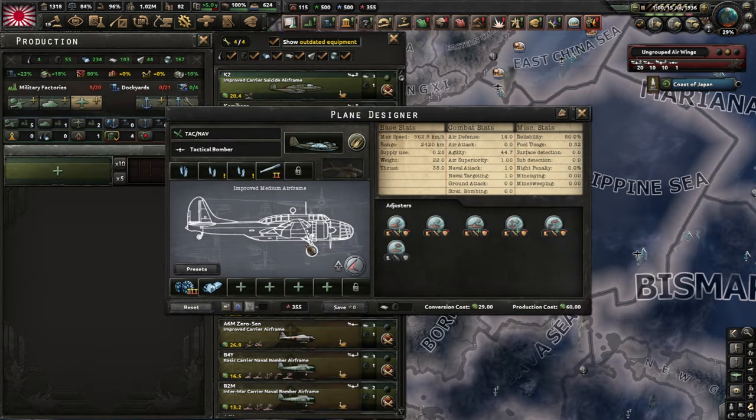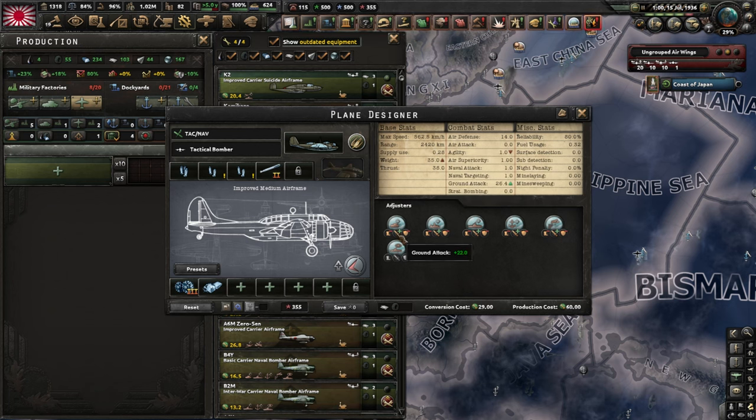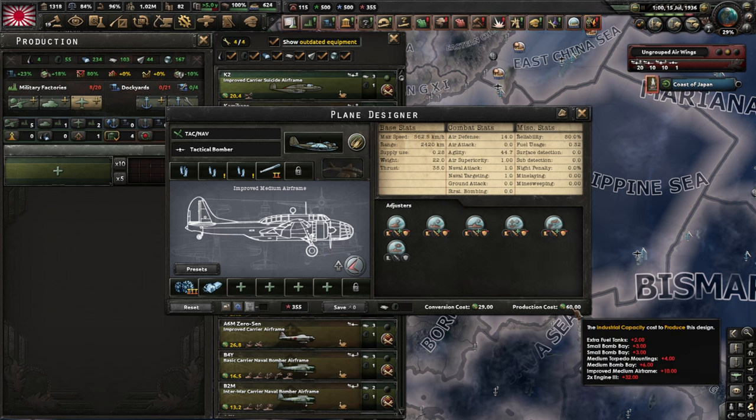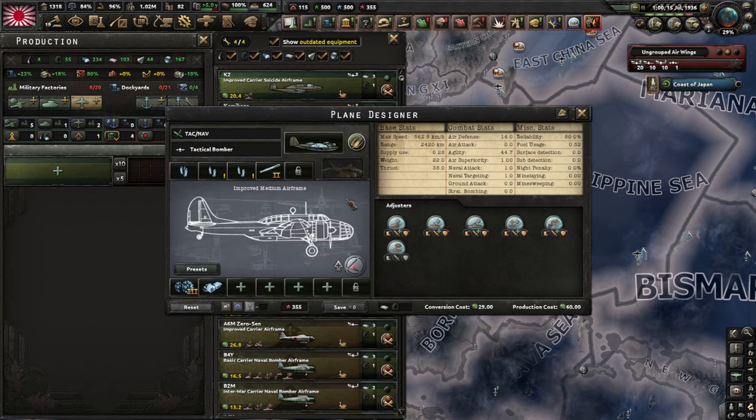As for bombers, I really like this tactical/naval hybrid, which is an improved version of the light one I showed you earlier. This thing has incredible range, decent ground attack, and it can also do naval and port strikes effectively. The only downside is that it's expensive and you will lose a lot of them when you do naval bombing, so that's why I didn't put self-sealing fuel tanks here. They would be okay to add if you're facing a lot of enemy fighters and you're not short on rubber, but keep in mind they won't save you from the AA of ships or divisions.